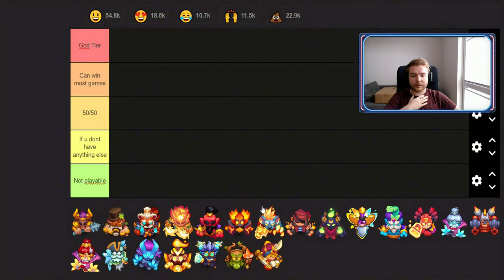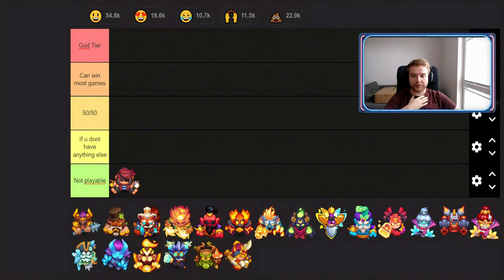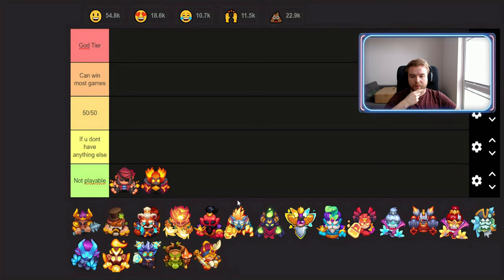I'll begin with the last tier — units that are basically not played whatsoever. First up is Cursor. I don't think Cursor can be played in any deck, with any hero, with any equipment — I just don't see it happening.